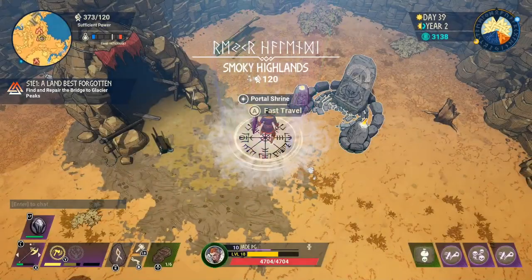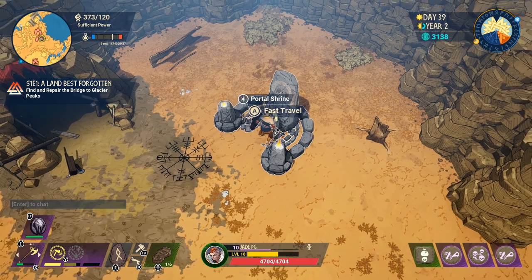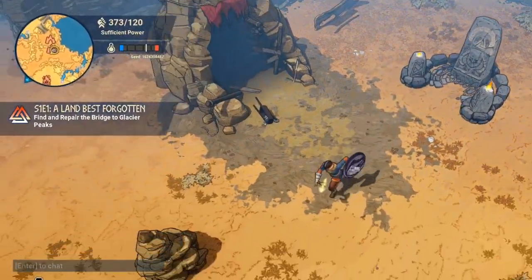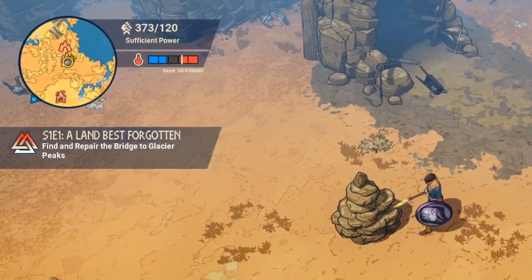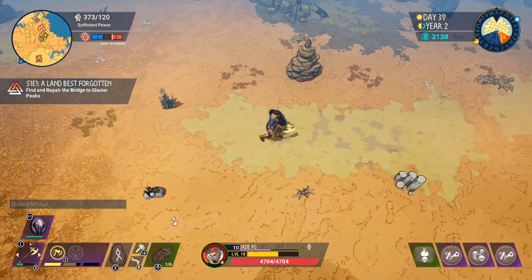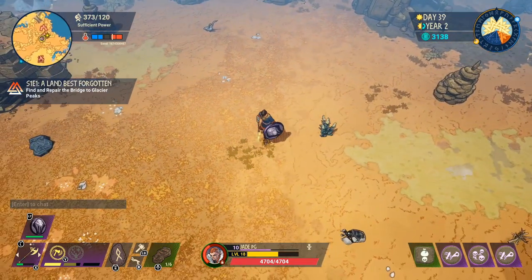Whenever you're at a shrine or a trader you actually get protection against the cold and heat. You can see in the top left they've been minimized — it's only a small little square for blue and red. But as soon as you leave, it goes back to what it should be, and if the little white line is in either the blue or red you're going to start taking damage — whether it's heat damage from the desert or cold frostbite from cold areas. You also get protection at traders too.